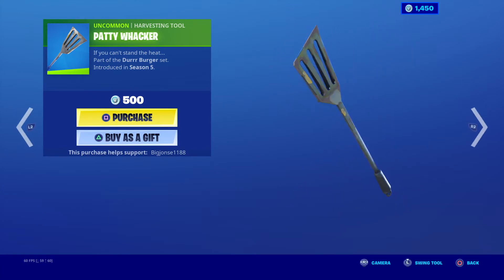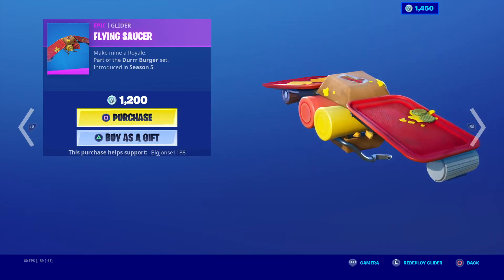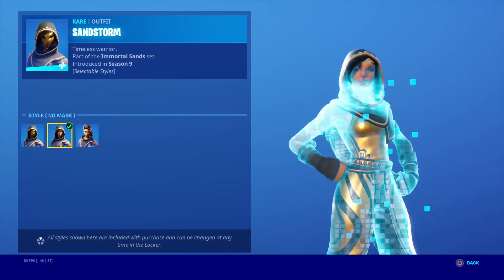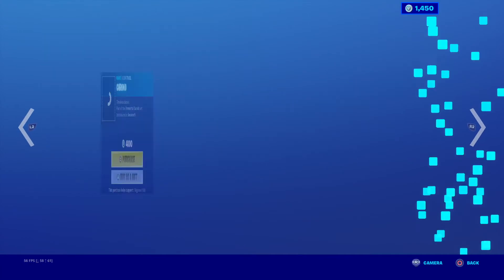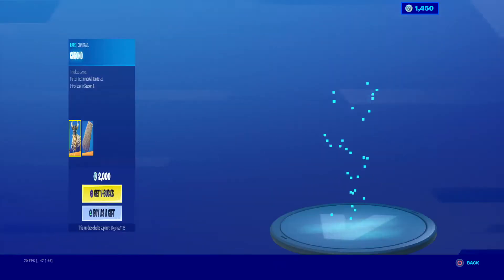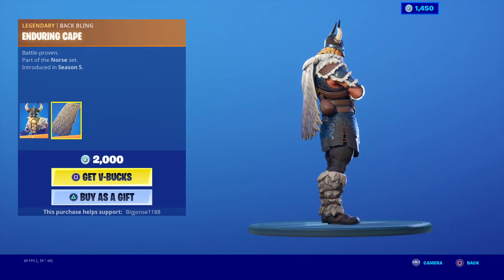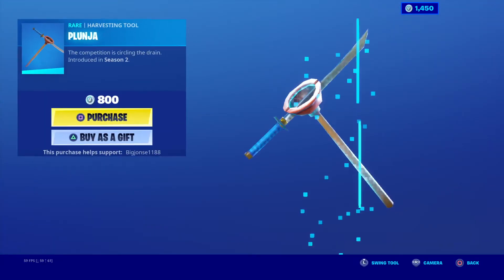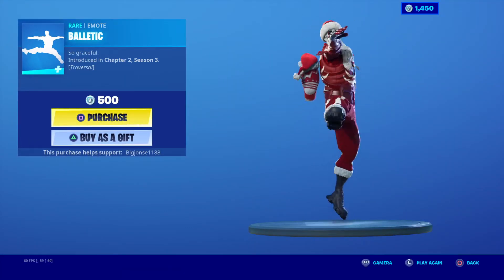Beef Boss comes with the Paddy Whacker pickaxe and the Flying Saucer glider. Sandstorm is back with three styles — it has the Scimitar and the Emblem Wrap, and the Chrono Control. Cyclo Magnus is back — wow! It's just crazy, this might be the first Legendary skin to ever appear in a daily slot. There's also a new emote called the Plunger.